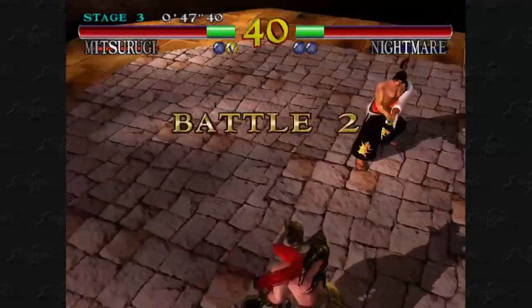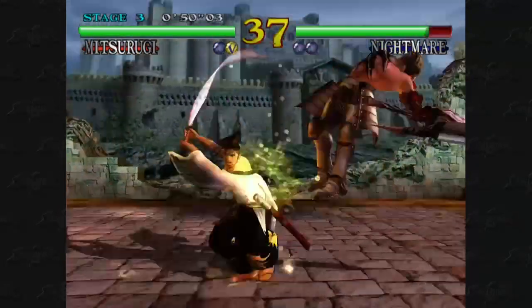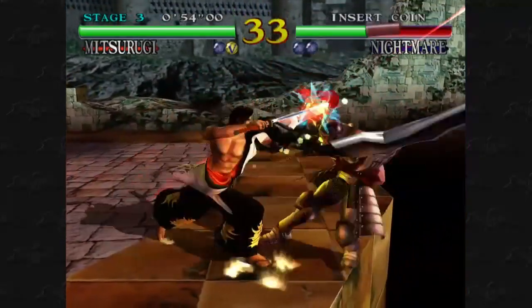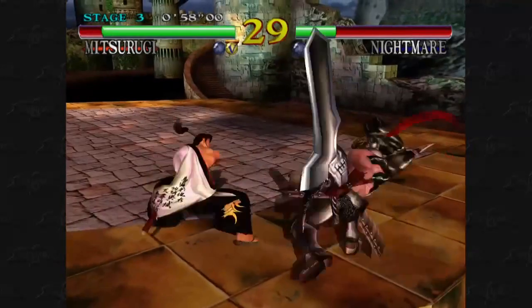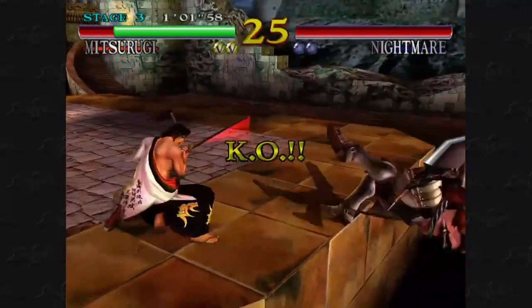As we go into the second match, always try to keep a distance from him because he has a long sword. As we can see, he tries to lower attack. He does a lot of blocking but try to be aggressive and keep using your sword. If you press X and B, he makes a roll and throws him off the arena and he should be out.